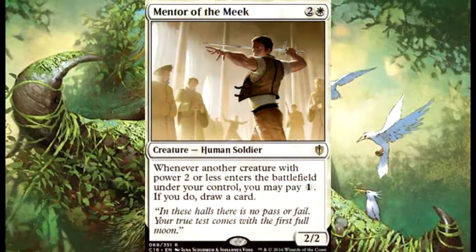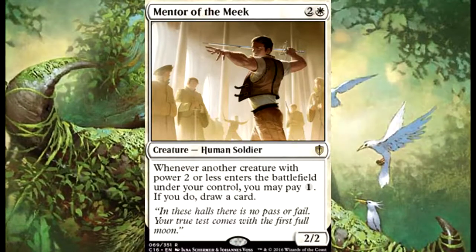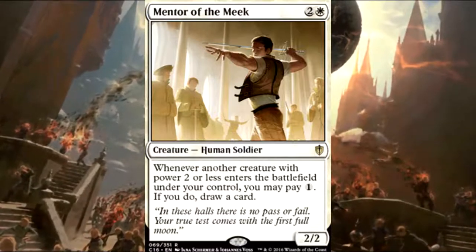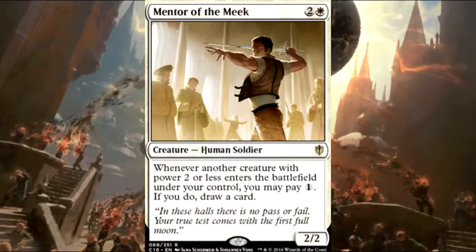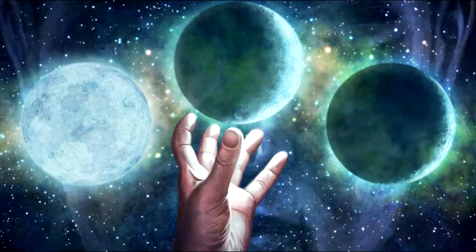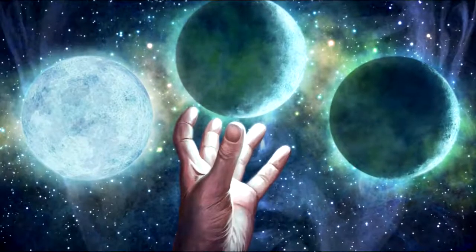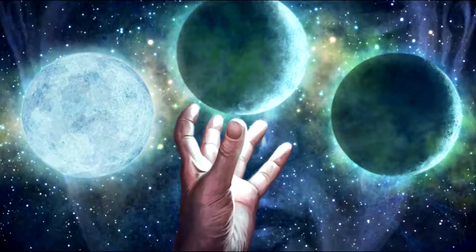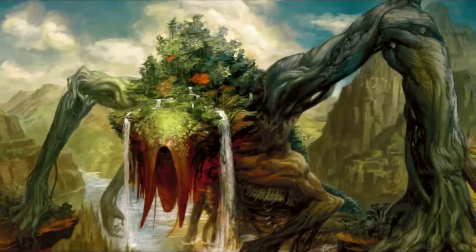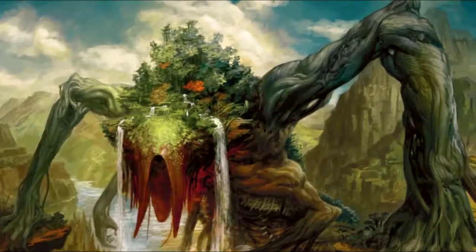Another draw spell is Mentor of the Meek — two colorless and a white for a 2/2 Human Soldier. Whenever another creature with power two or less enters the battlefield under your control, you can pay one colorless to draw a card. This gets really good with Breya because she makes two Thopters on her own — if you have two extra mana when casting her, she makes two Thopters and you pay two mana to draw two more cards. Most token decks with white will want this card, and Breya is no exception.